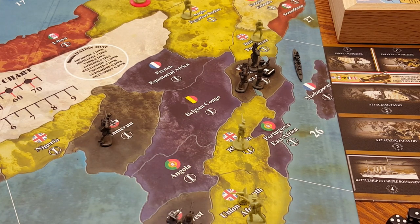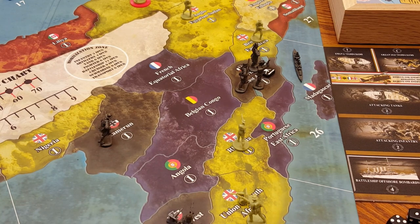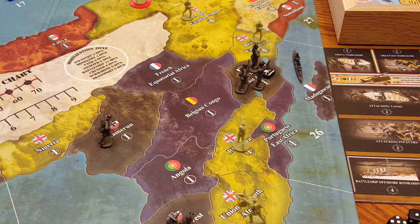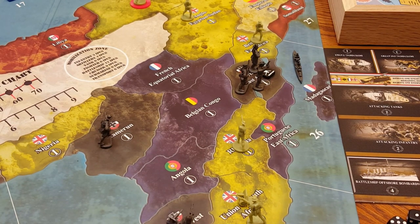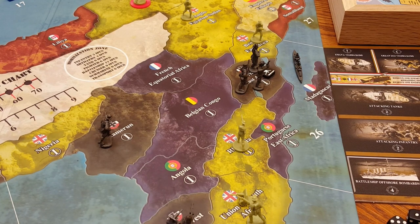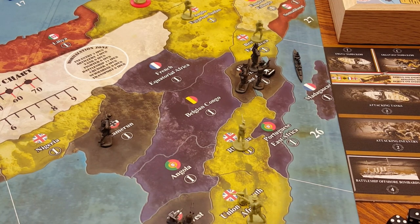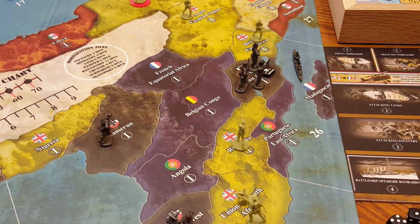The machine gun is a defensive weapon only, to be used against enemy infantry. It has no abilities to attack a tank, aircraft, or naval ships — it's a defensive unit for land combat against infantry only. However, if the opposing side has a tank during an attack, the attacking tank rule will apply for absorbing a hit. For example, if the machine gun scores two hits and one infantry and one tank are on the board, the tank would absorb one of those hits.